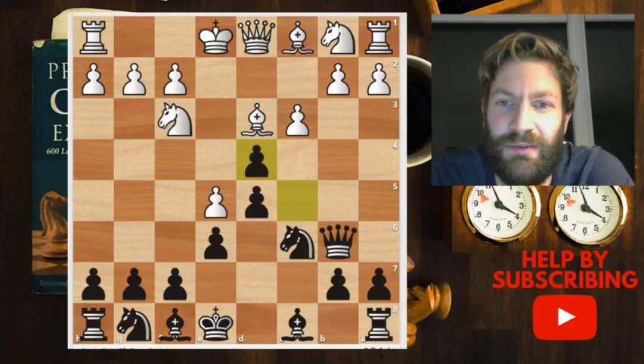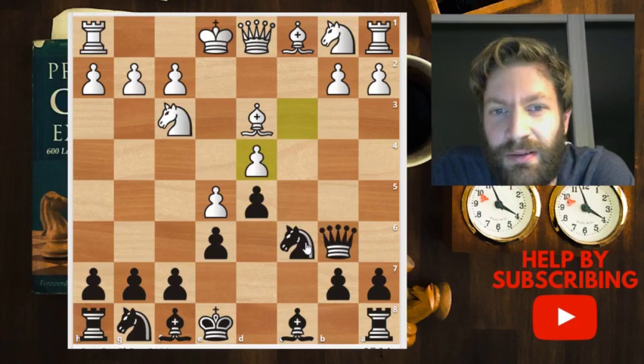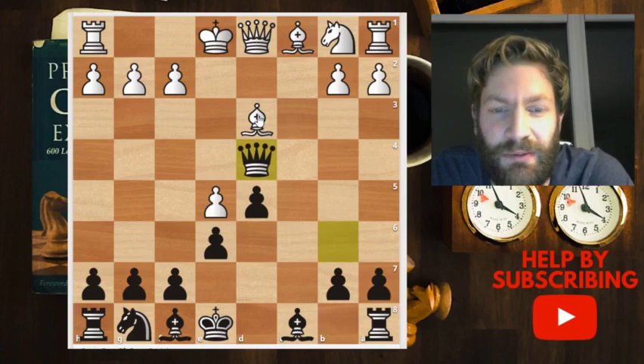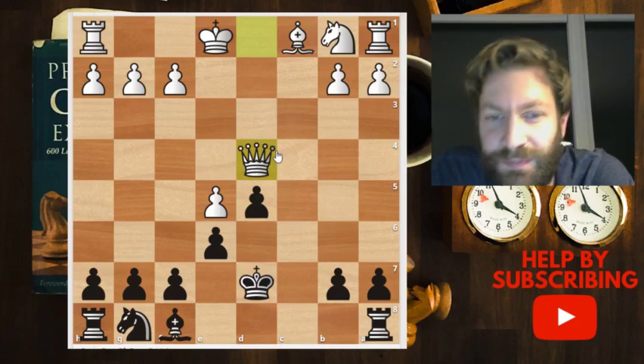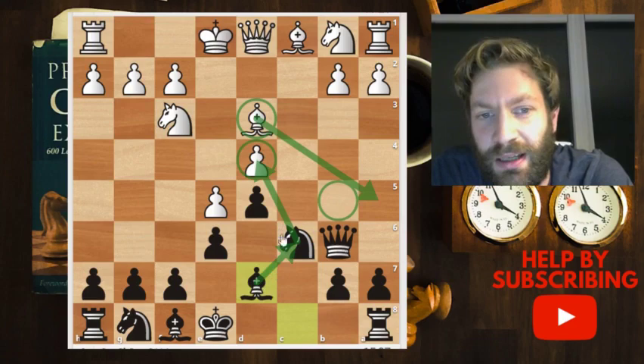I still think it's a good variation for black if you know what you're doing. Here I took on d4, and after the exchange you'll notice you can't take directly with the knight, because after white recaptures and you take back with the queen, there's a check and the black queen is immediately in trouble — black is lost.